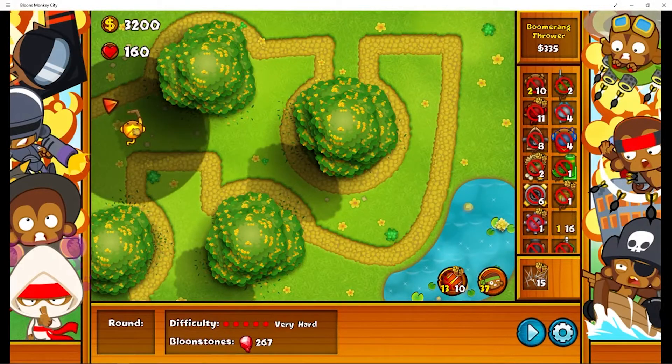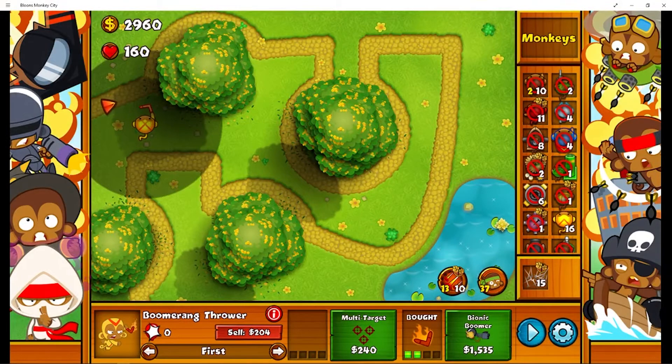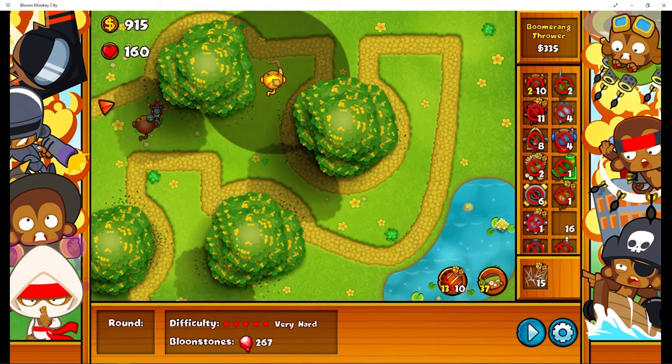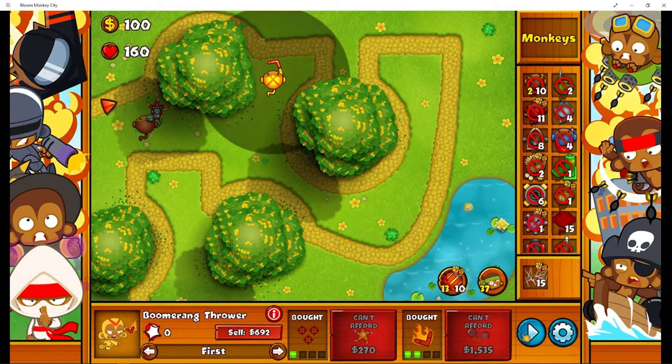So we can only use one type of monkey and that's the boomerang monkey. I'll upgrade him where I can and we'll try the same tactic as what we used in the first one. And we'll just see if it works. Probably won't, but we will give it a go.